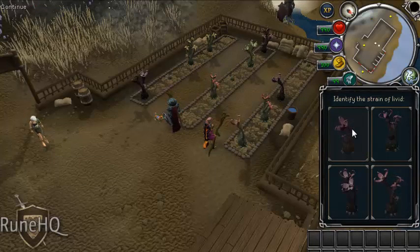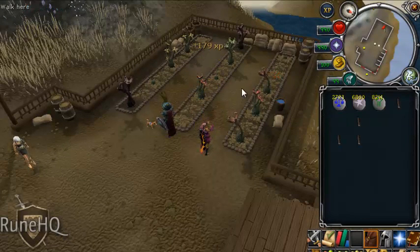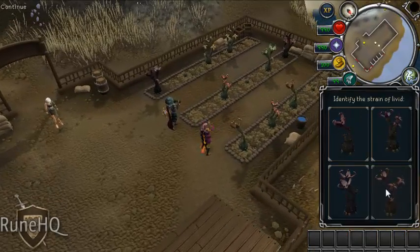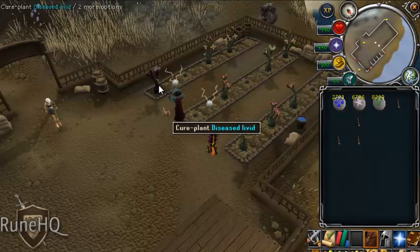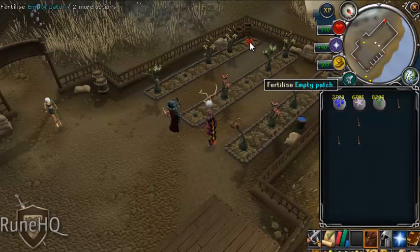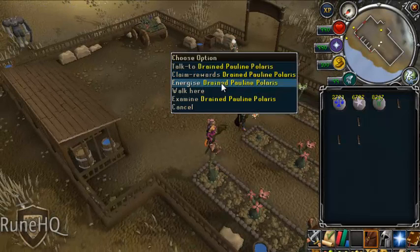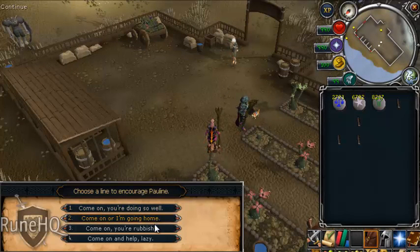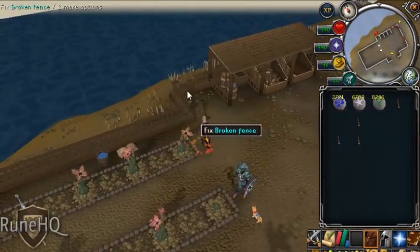You click on the diseased one and you choose which option it looks like. In between, I fertilize the empty patches because it does take a little while to be able to click anything after you fix the diseased plants. After I've done all the farming patches, if Pauline looks really sad, you energize her — you choose which option is positive and it boosts her up.